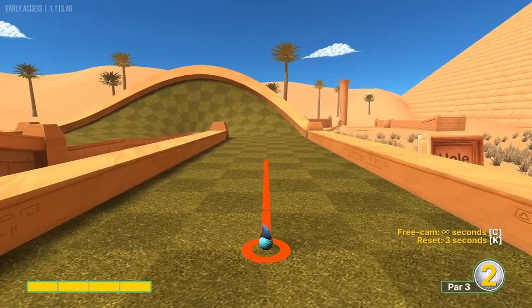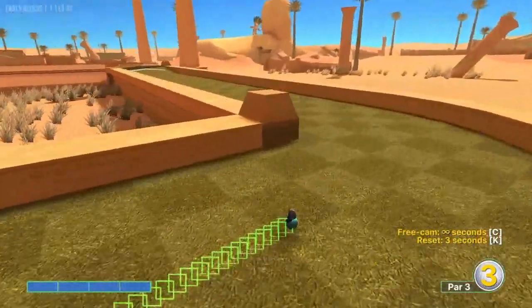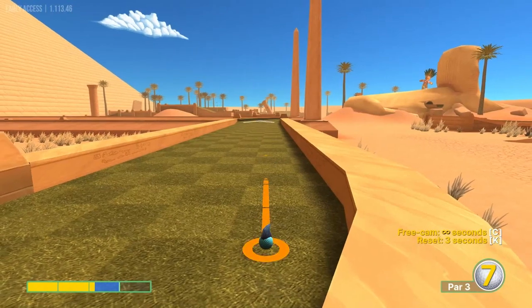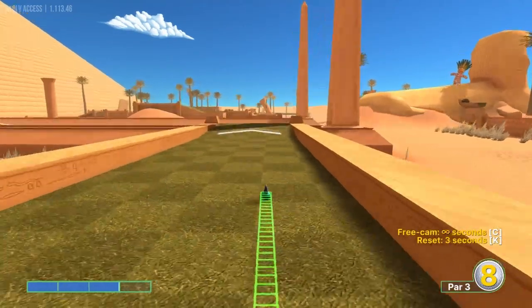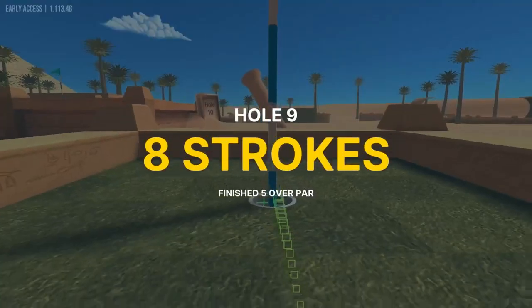Hole nine: going just left of center at full speed. Second shot, go back towards the pin — maybe a hair left of it at three speed for a two.